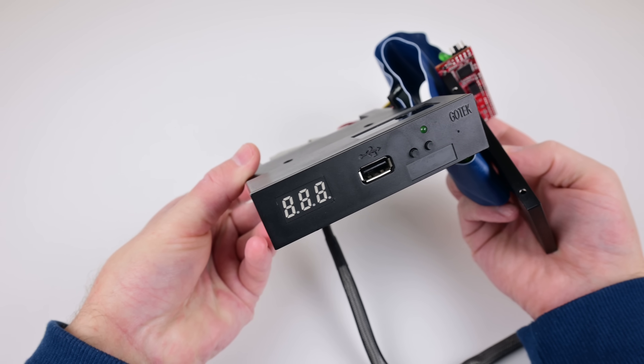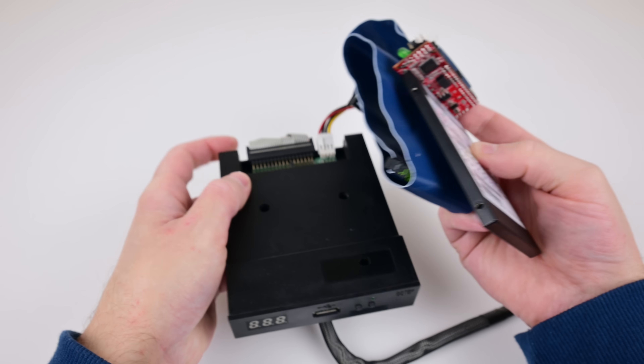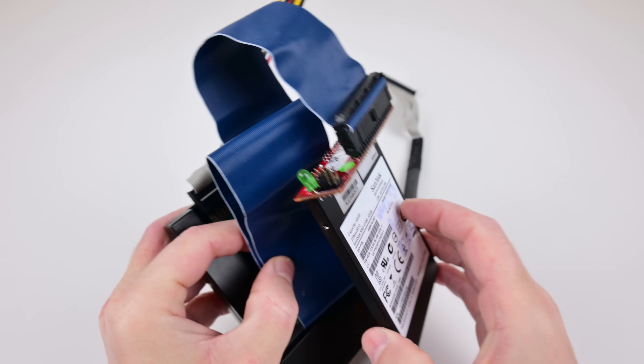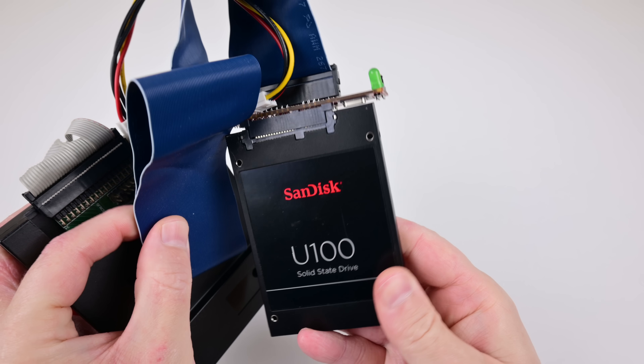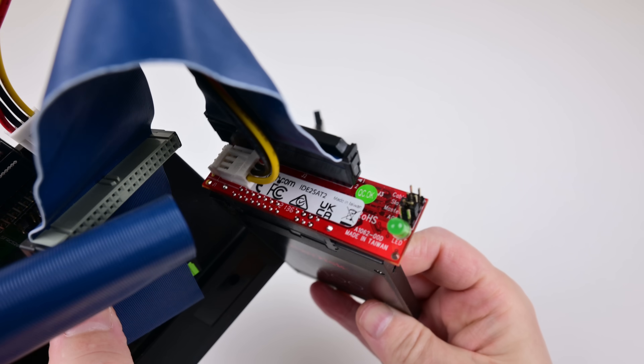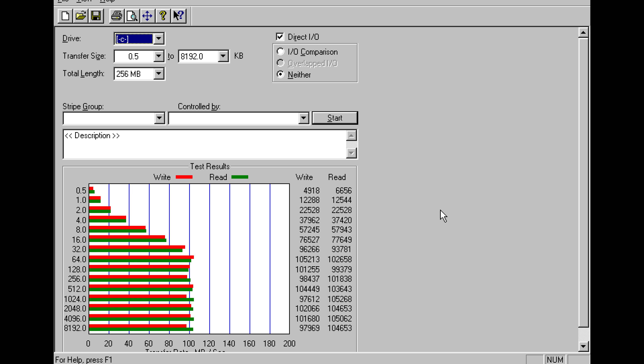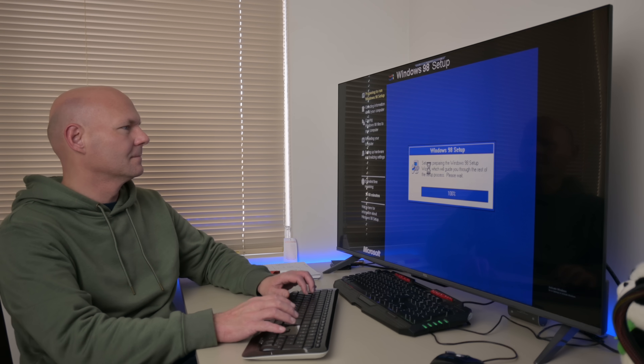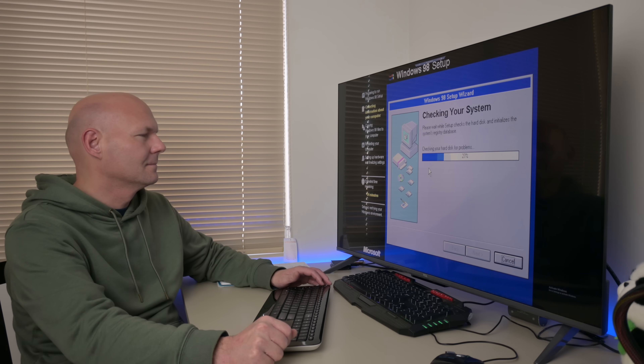For storage we have the winning combination of the Gotek USB floppy emulator as well as the StarTech SATA-to-IDE adapter, and we're using a 32 gigabyte SanDisk SSD. Here we have some ATTO disk benchmarks — performance is outstanding. I'm installing Windows 98 SE; you can grab the ISO from the WinWorld website. I've made myself an automated installation file — there's a video for you to check out — so it installs very quickly without doing things manually.